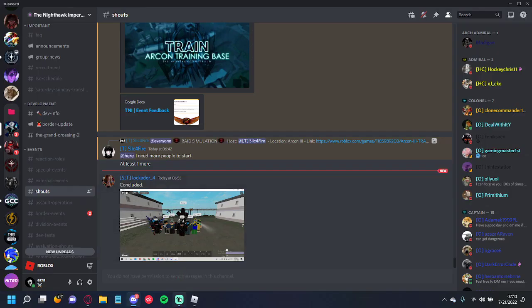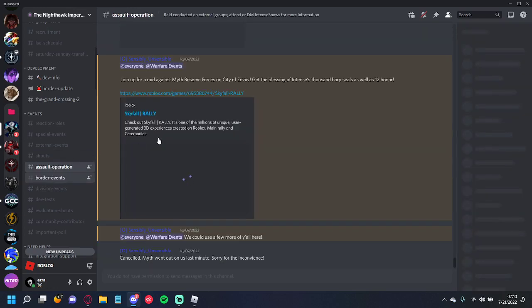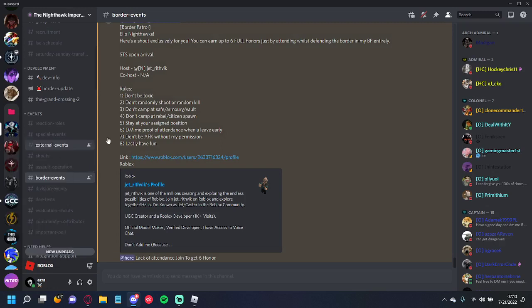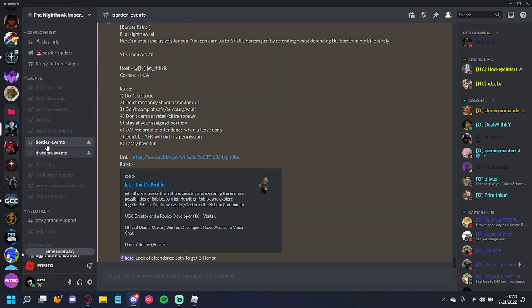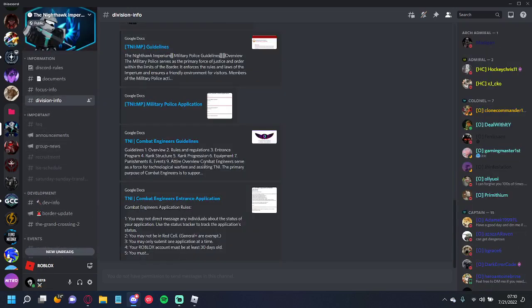Alternatively, you can go to the Discord server and check the border events channel. These are border patrols that give you 6 honor just for attending. They last around 35 minutes but it's worth the time. Now I'll get into divisions.